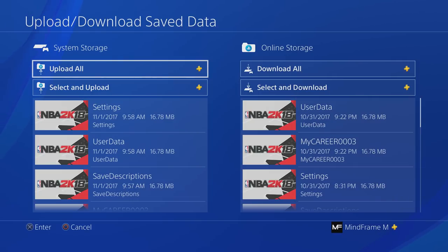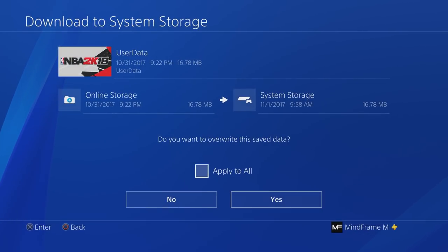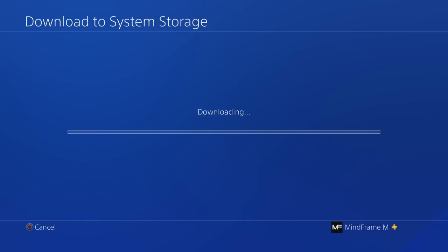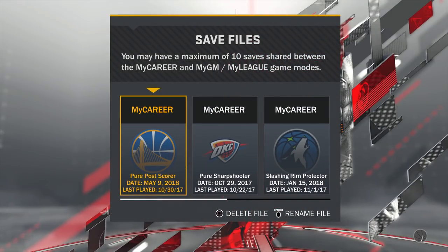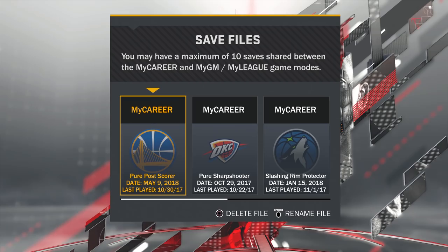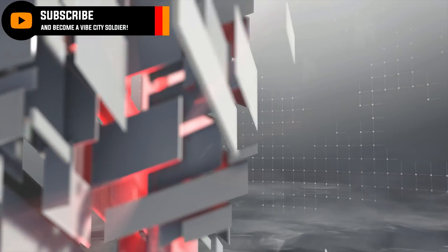Scroll over to Online Storage, select 'Download All,' apply to all, hit Yes, and just wait a couple of seconds for the download to complete. After that, simply boot up 2K18, select your player, and you're set. You know you're good when your loading percentage pops up in the bottom right corner again.